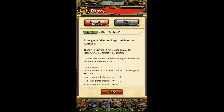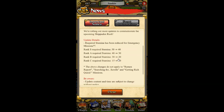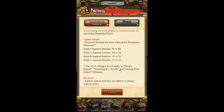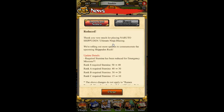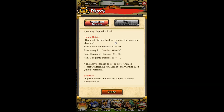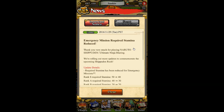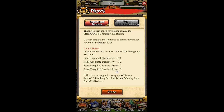For this update, we have emergency mission required stamina reduced. This does not include Ramen Report, Getting Rich Quick, and Searching for Scrolls — those are separate. These reductions are for all other types of emergency missions. The difficulty is the same — they haven't reduced difficulty — but the stamina cost has been reduced. C-Rank from 15 to 10, B-Rank from 30 to 20, A-Rank from 40 to 30, S-Rank from 50 to 40. Everything minus 10 except for C-Rank. Awesome stuff.